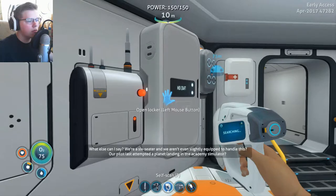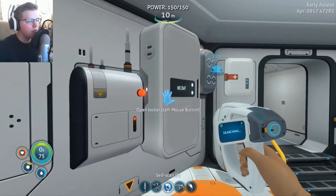What else can I say? We're a six-seater. We aren't even slightly equipped to handle this. Our pilot's last attempt at a planet landing was in the Academy Simulator. It's a bad situation, but so are all the alternatives.